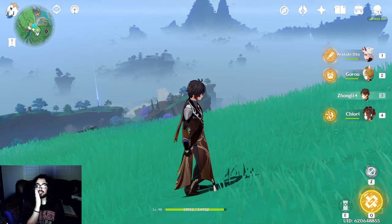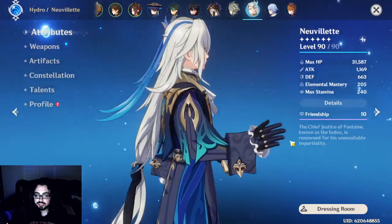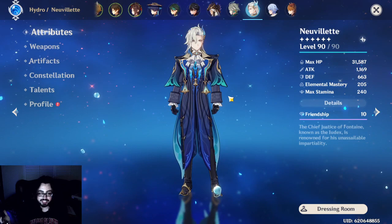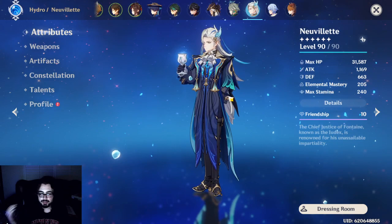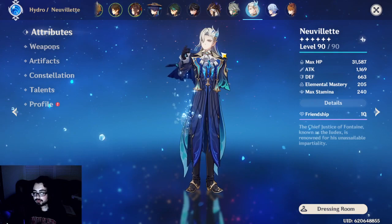Nouvellet — if you guys like his design at all, pull for him. He's really well designed with all the small details throughout his robes. If you like his character, pull for him. I'll show you guys some damage with him. Nouvellet is arguably one of the best DPS in the game. I use him in the Abyss sometimes. Probably someone like the best DPS in the game — I'd say Alhatham, Nouvellet, Hu Tao, but she needs a lot of things.